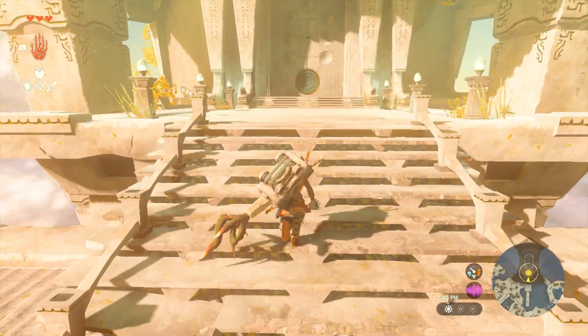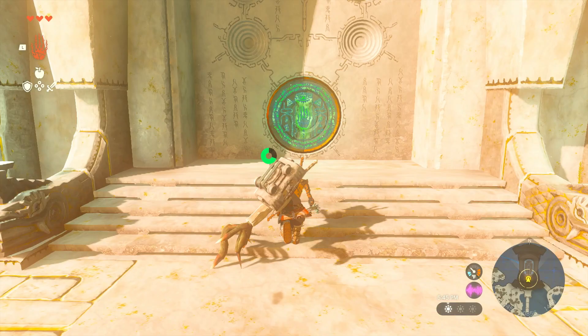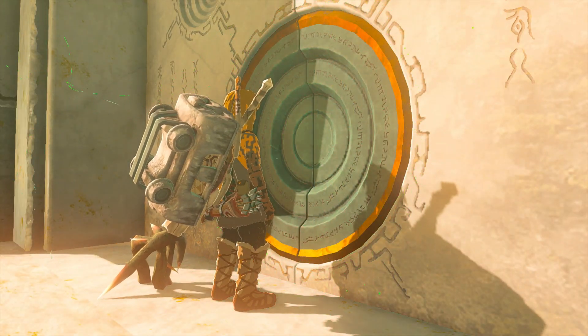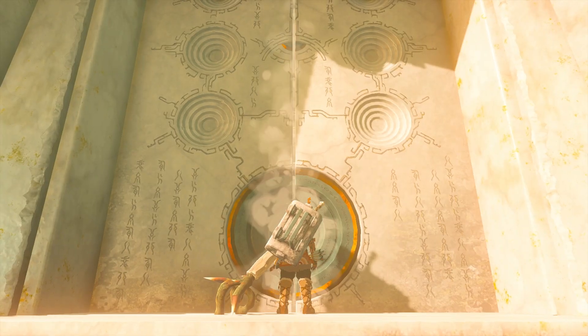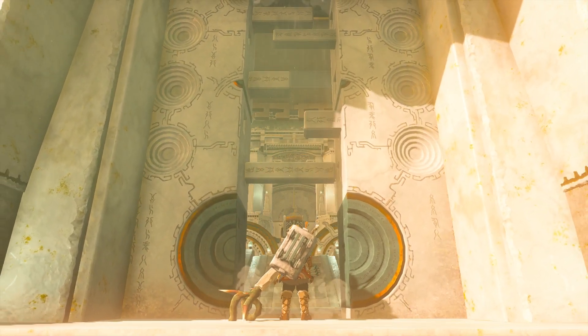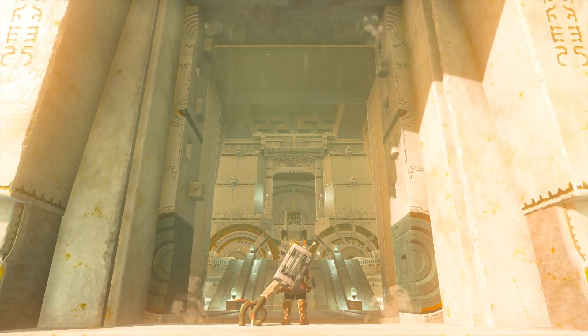Minecart shields - why not. Let's see what's inside here - use the great green hand of Link. Epic slow motion door opening. At least it's not the Elden Ring door opening, or the Dark Souls one.